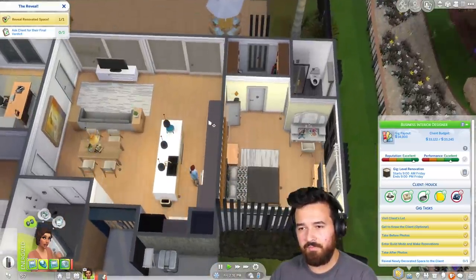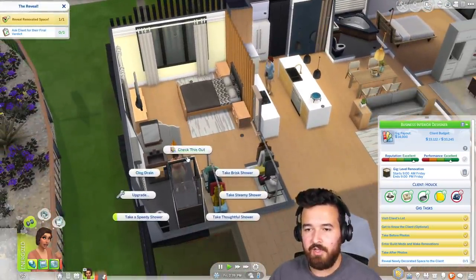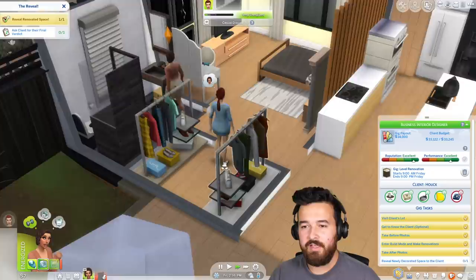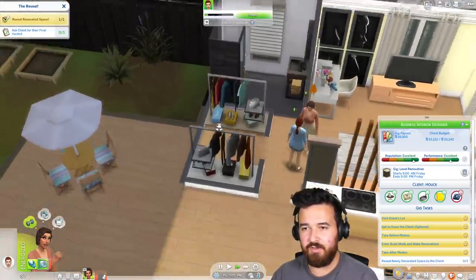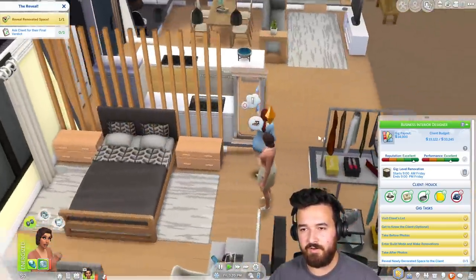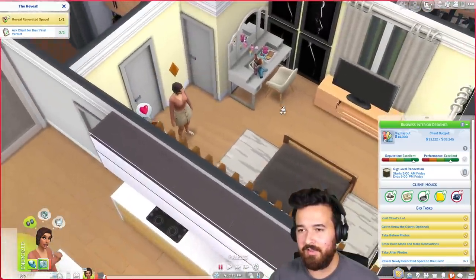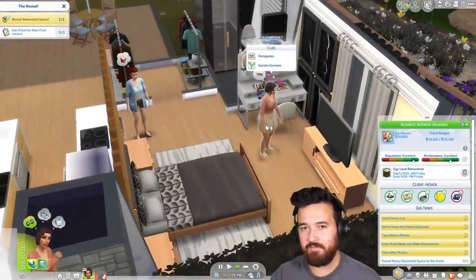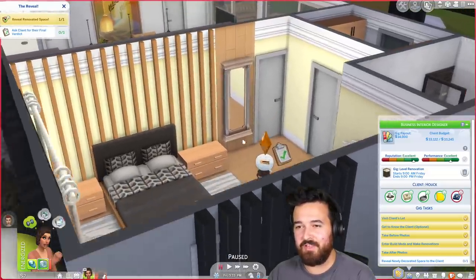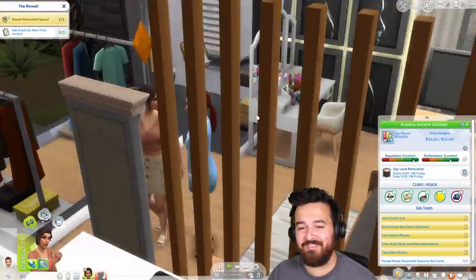Check out the walk-in robe — I used these platforms so when you put the walls down, you can still see them. Check out your new bed. We had a negative interaction — not good. Oh, she doesn't like the mirror! No, no, no — don't look at the mirror, look at everything else. She really did not like that mirror, but I used it because it fit well in the space. Nothing else really fits. Please approve this renovation — I need the $14,000.